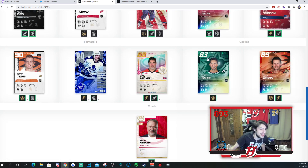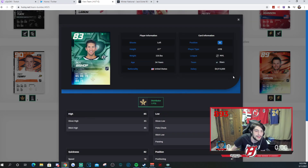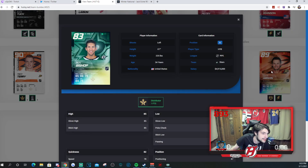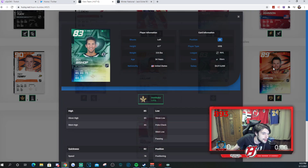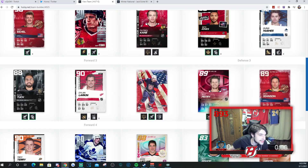Moving on to the goaltenders — it's Ben Bishop and John Gibson. Bishop is to me the best goalie in the game. You can use whoever you want, but I think Bishop is still a better option than Gibson just due to his size — 6'7", 225. Gibson is also good, and the coach is Fiddler. So we have those synergies active — and that is Team USA.